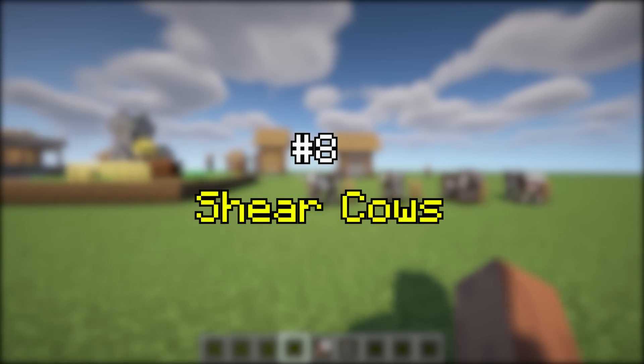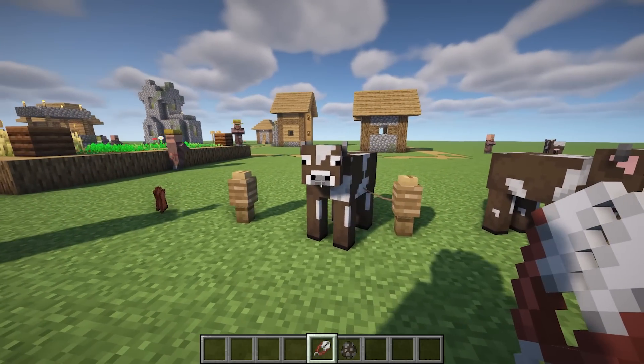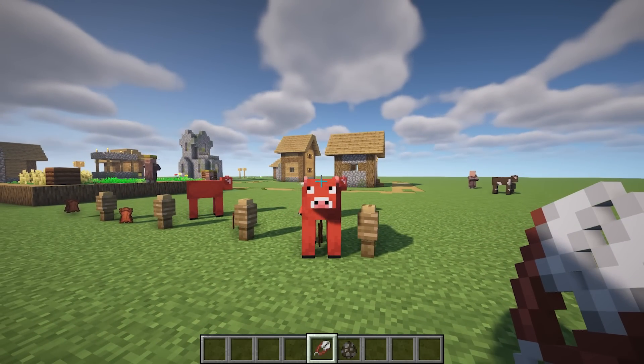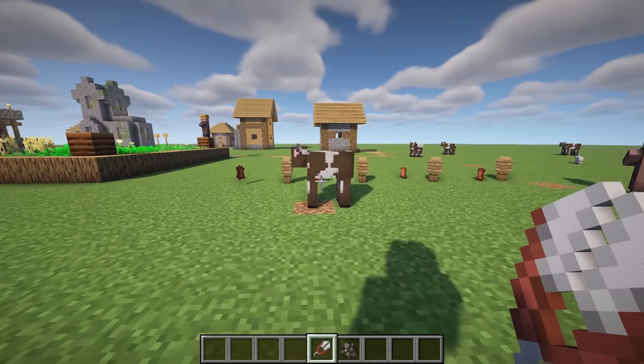Sheer Cows adds functionality to shear the cow for its leather directly, similar to shearing a sheep for wool. The sheared cows will eventually eat grass to restore their skin, so you can shear them again.